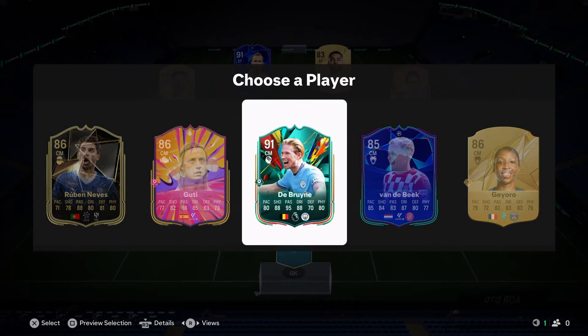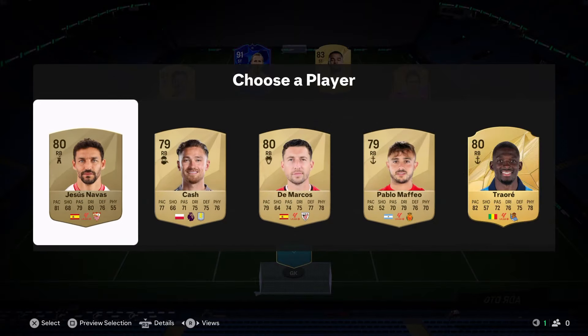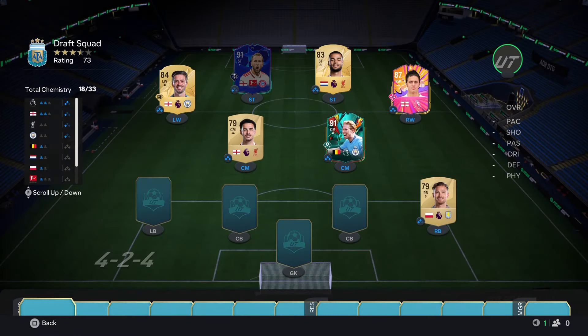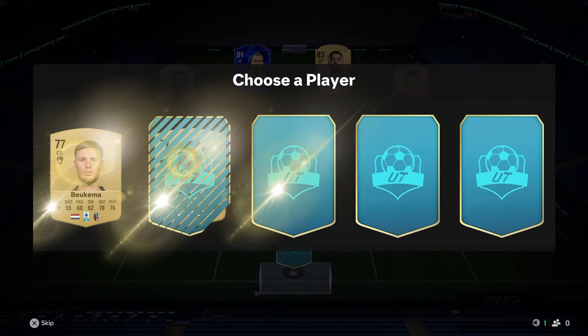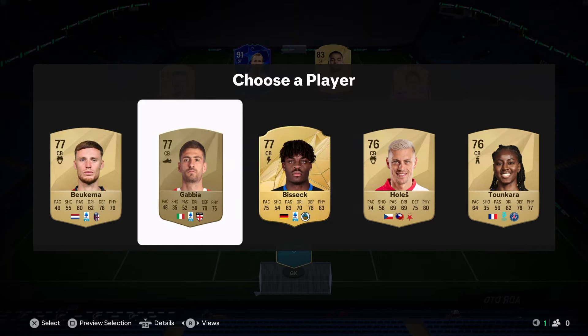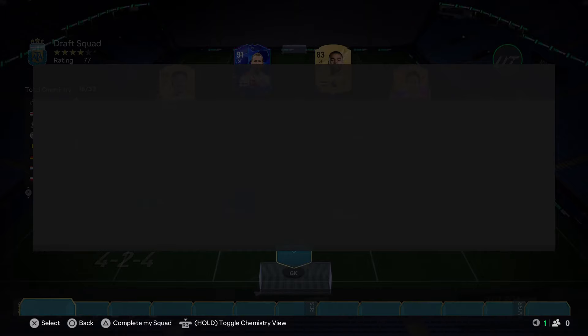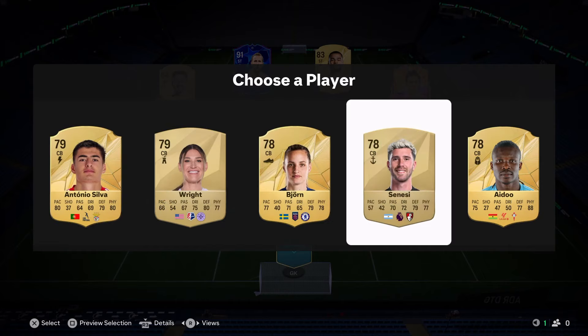The 4-2-4 might be the best formation for this draft. In terms of chemistry, Matty Cash makes the most sense — for the sake of one rating we'll take Matty Cash. For the second center back we get Senesi, who with those Premier League links will be the best player to take. A bit worried about Harry Kane's chemistry though.